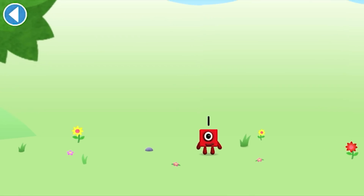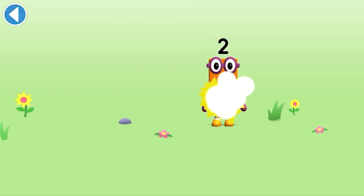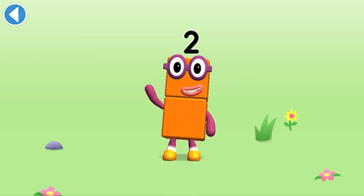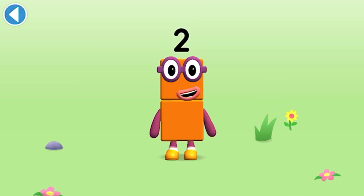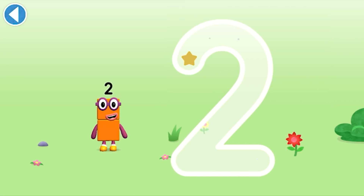You're about to meet number block Two! Can you add One to One and make number block Two? Drag number block — Amazing! This is number block Two! This number block is made up of two blocks. One curve down is what you do, then straight across, to make a two!